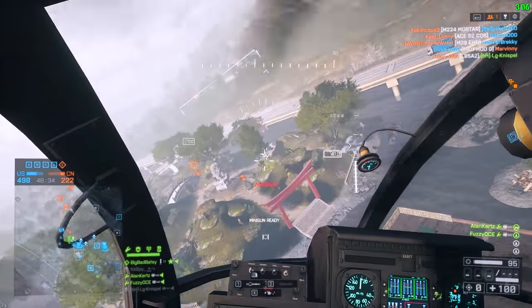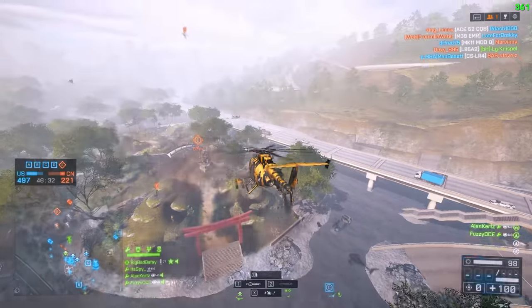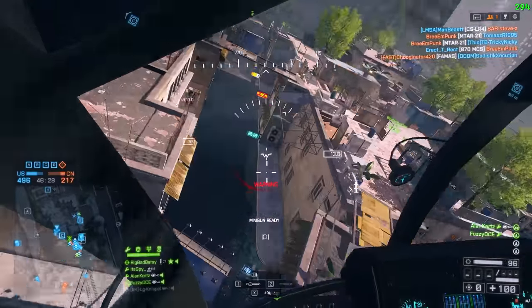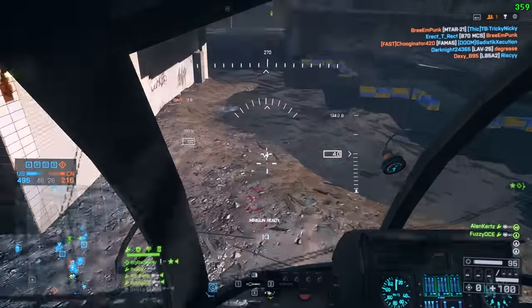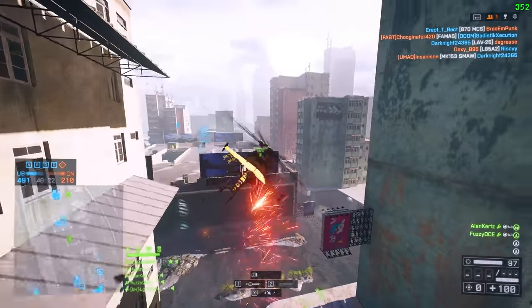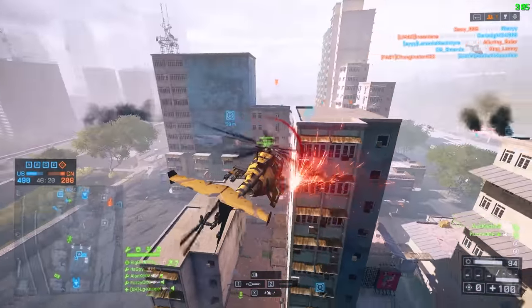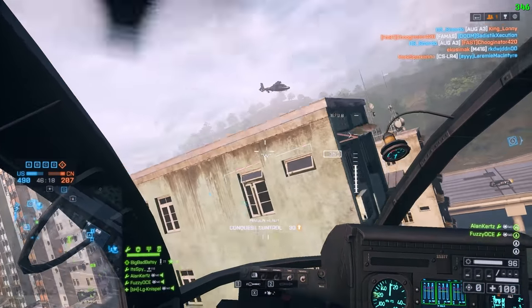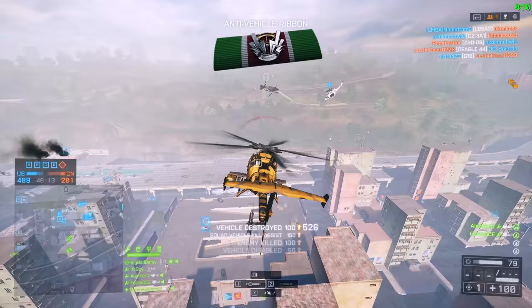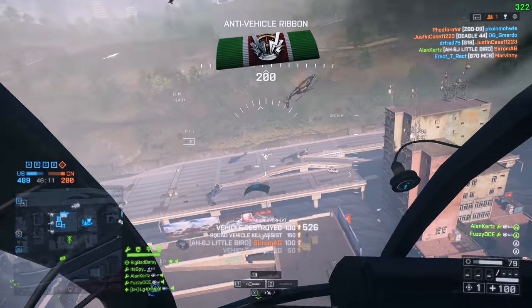In Scout Helicopter 1v1s against a really good pilot, the pilot with belt feeder will probably win more often, because while the other guy has to burst and lose DPS, the belt feeder pilot can just hold down their mouse for longer and keep hitting shots. I would say belt feeder is always the one to go for.